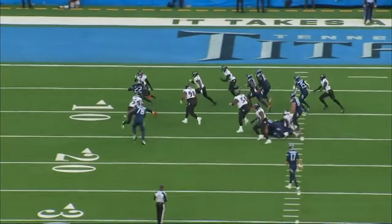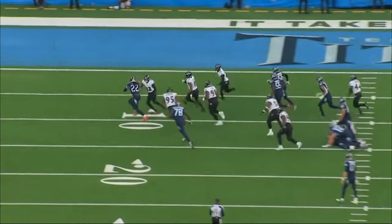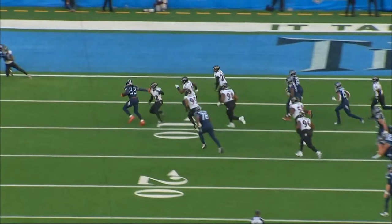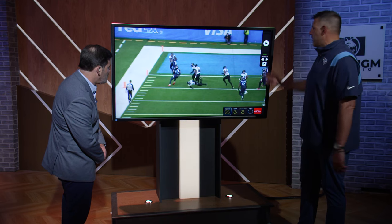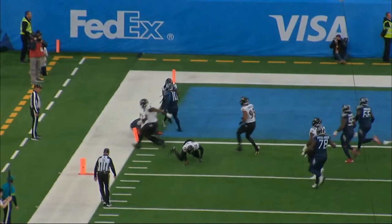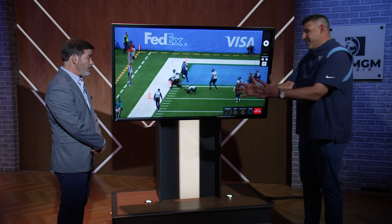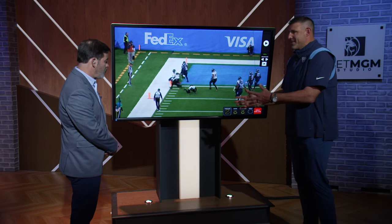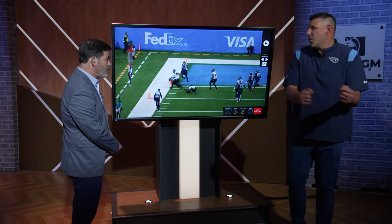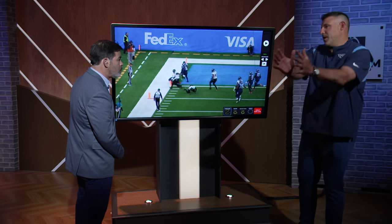DeAndre is taking his man and running him off. There's your stiff arm — making sure that thing is out in front of him — but DeAndre is running his guy off, finishing, and protecting and taking care of himself. Very rarely are you going to be able to run the football in from the 15-yard line, but that was a great example of us covering guys up, staying square, not dictating where the running back's going to run by putting our butt in a hole, but staying square and letting the runner run to daylight.